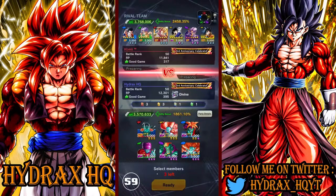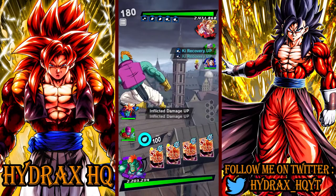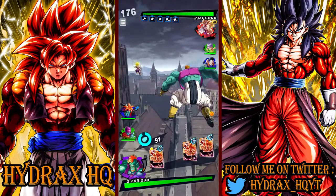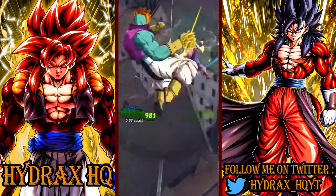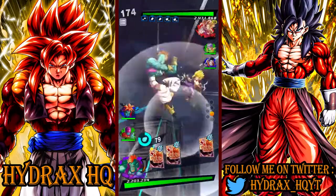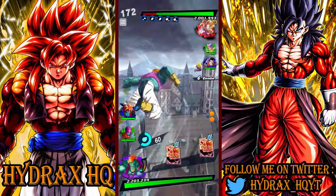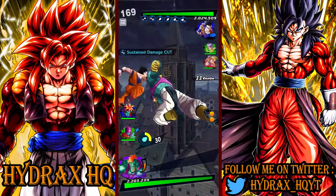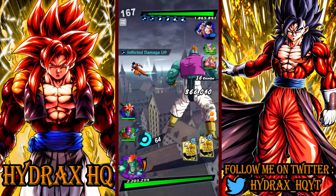For the final match of the video, we're going up against Homie who is running Hybrid Saiyans. I went for a full color counter this time, so we're starting off with Bido — or is it Bujin? I don't actually remember these guys' names. The whole plan here is to try and get Goku out against this LF Gohan so that he can use his special move. His special move should do a ton of damage, and with the support coming from the other unit, it should do some pretty strong damage if we time it right.